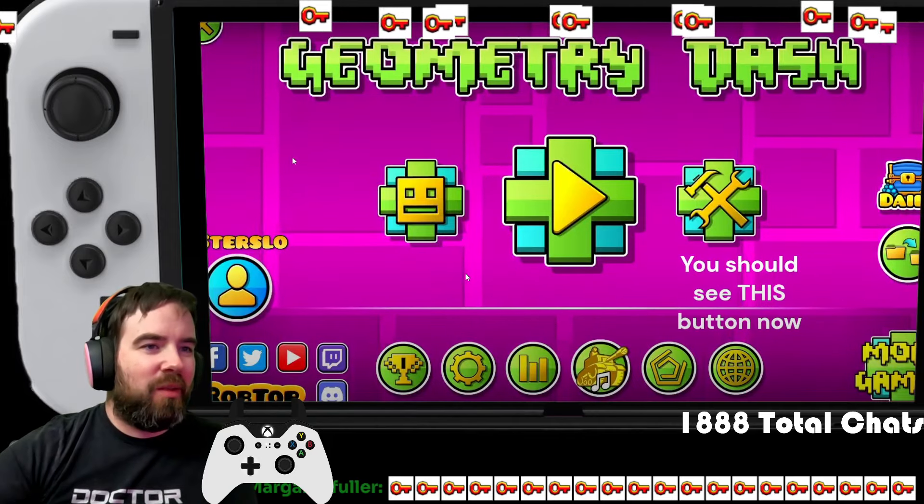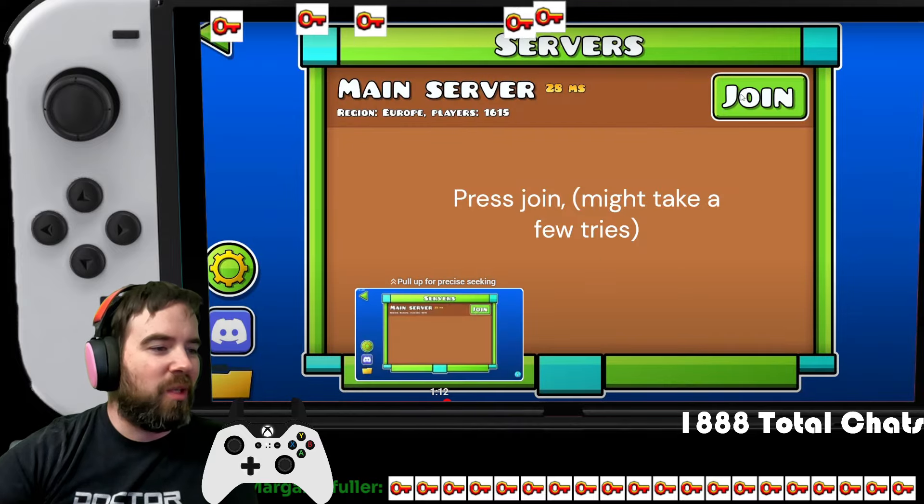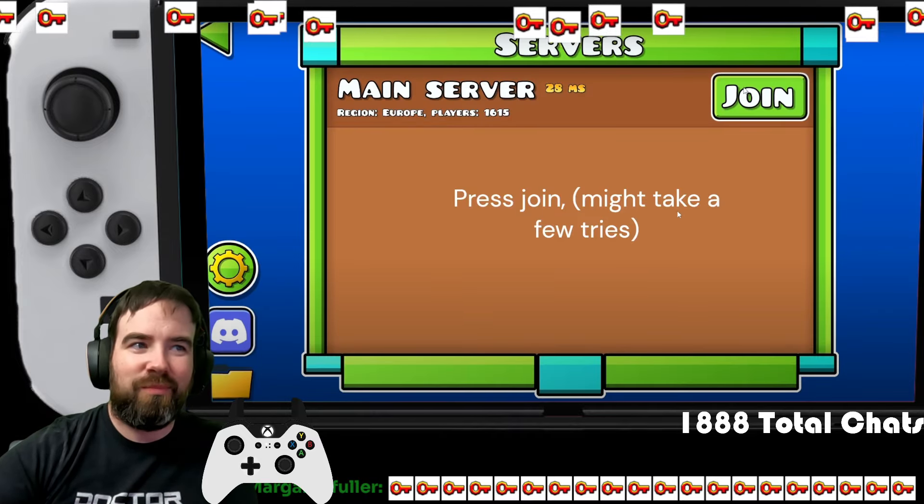Here you go up to the Download tab and you search Globed. Then you go to the main server and hit Join. It's literally that — just press Join.